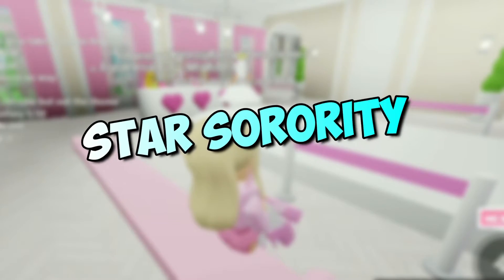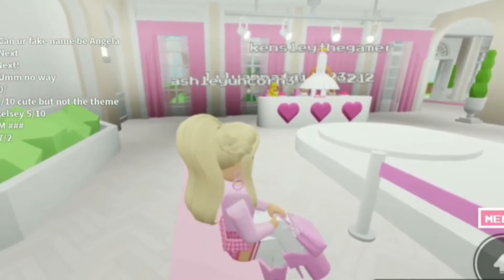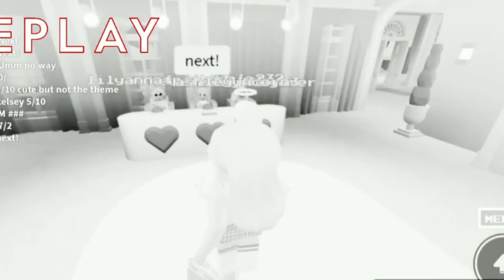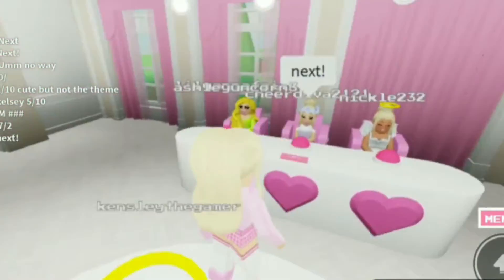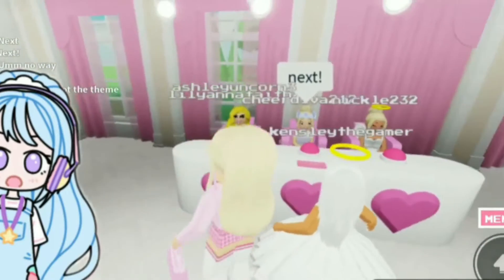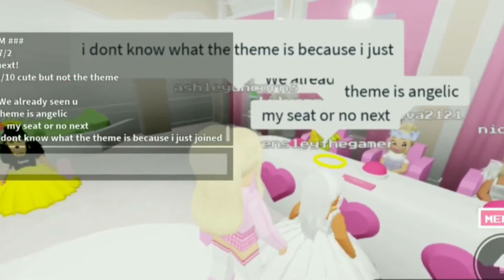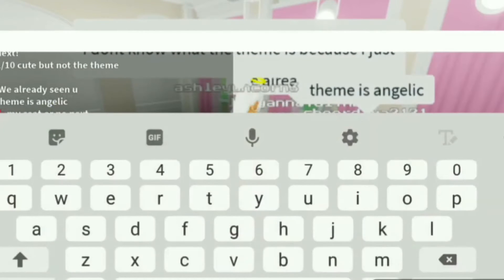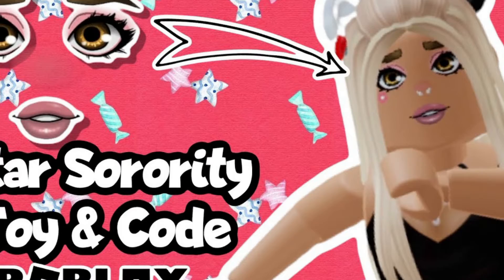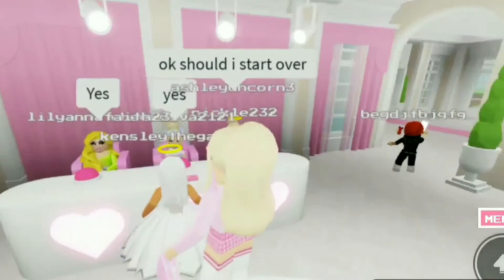Star Sorority was developed by Asprince Imports Inc. and created in 2018, becoming one of the most popular Uncanny Valley games on Roblox. Your character is placed in a magical world with thousands of other players, living together and visiting many different places featuring beauty products, clothing, wearable accessories, and more. There are beautiful, colorful places to explore with friends, and all characters have the Uncanny Valley faces. It has been played by millions since release and is still frequently played by hundreds at a time.